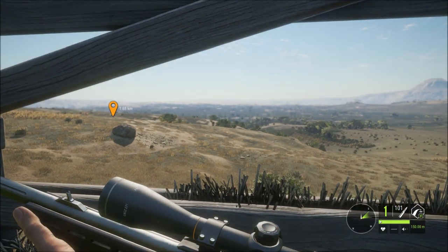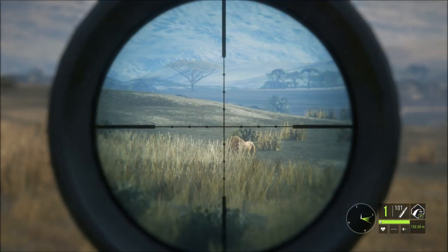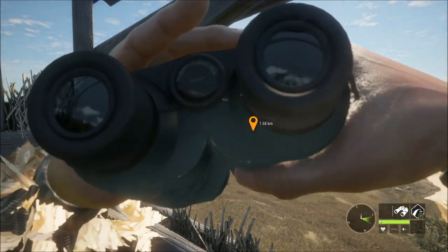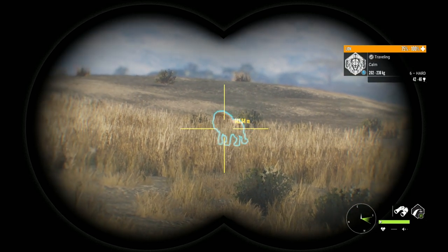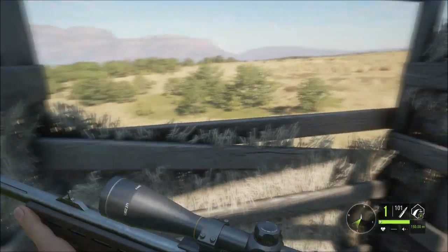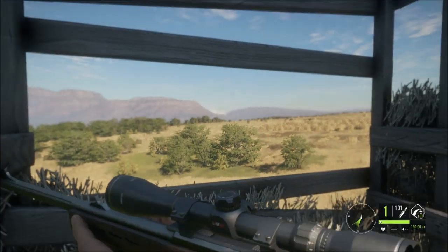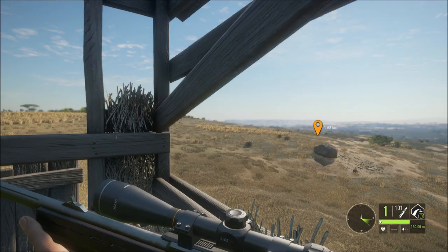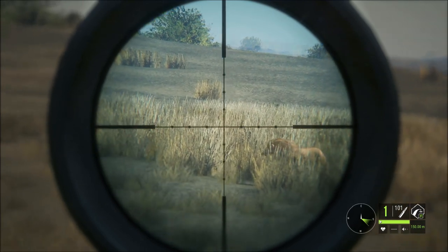Oh man, I've just climbed into a tower. I've got a wildebeest or something running off there, but look here - got a really big male lion there. And I had one behind me chasing, so there's obviously a couple around here. That's a six hard, so it could be silver. This is hard to shoot out the back of this thing. I had one over here and it was chasing - it was also a male, but I can't see it.